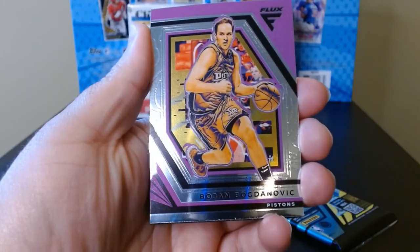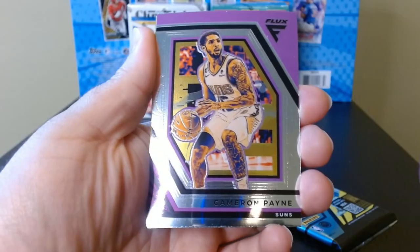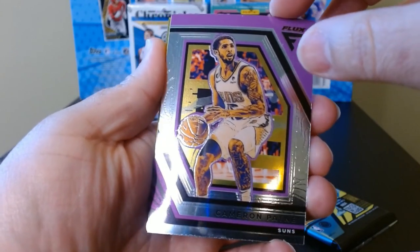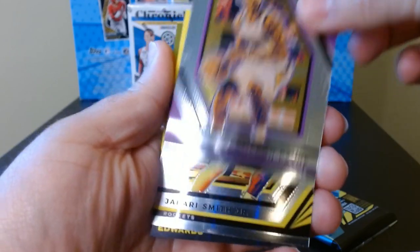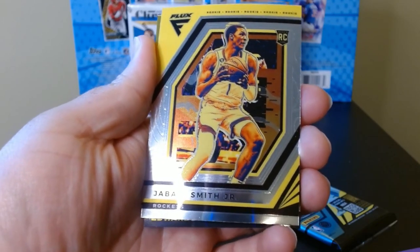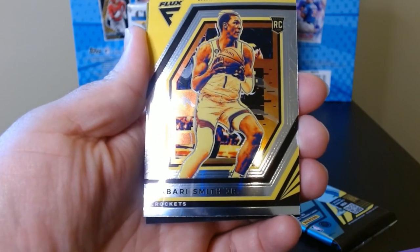Third pack. Bogdanovich. Cameron Payne for Phoenix. Jabari Smith Jr. rookie — is this the first rookie we get? I do not know.